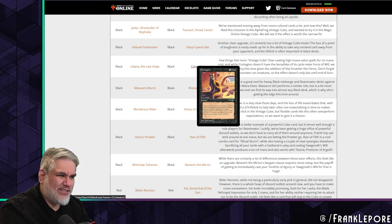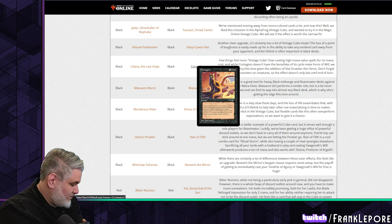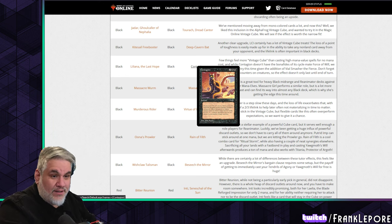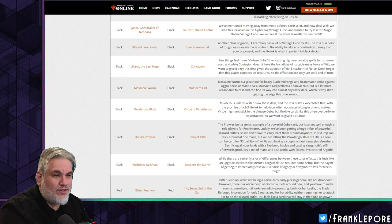Liliana of the Last Hope comes out for Contagion. A few things from Revenge Cube involve casting high-mana-value spells for no mana cost, and while Contagion doesn't have the credentials of its cycle-mate Force of Will, we want to try it given the addition of Vile Smasher the Fierce — we'll have to get to that card as well.